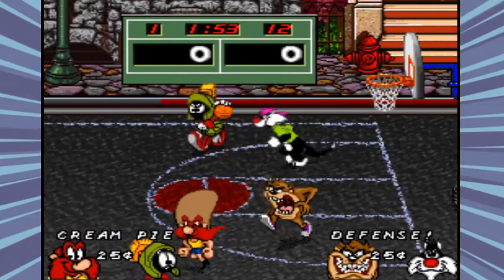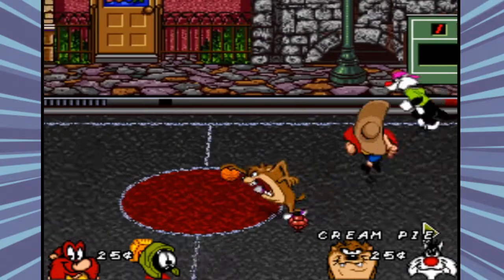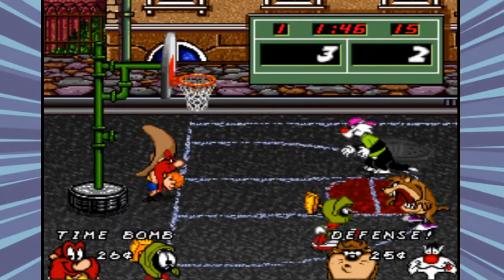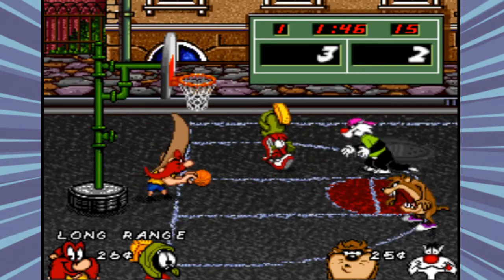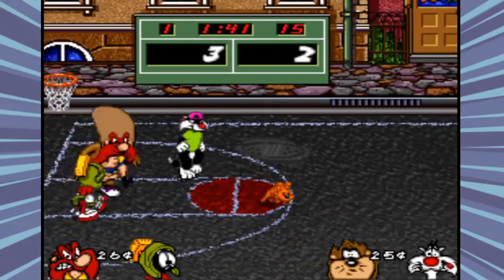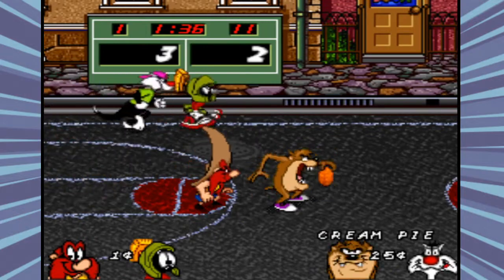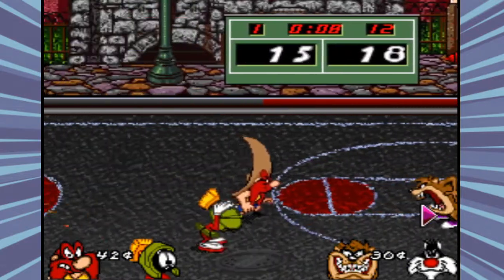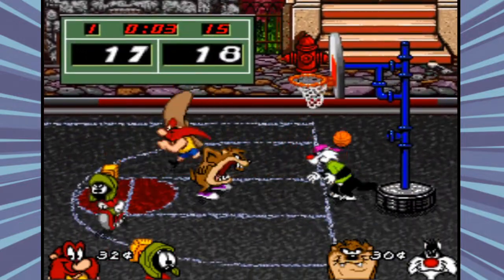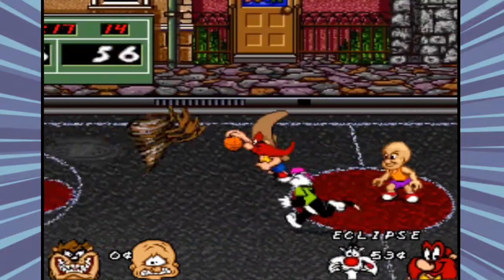Being that this is a Looney Tunes game, you can expect some shenanigans on the court. There are gems that spawn around the court which act as a currency. Building up this currency allows players to use Acme abilities — these can give you an edge by doing things like disabling the opponent or allowing you to move quicker around the court. There are also a few generic abilities that every character can use, such as throwing a pie at your defender to stun them momentarily, or teleporting.